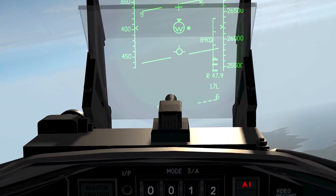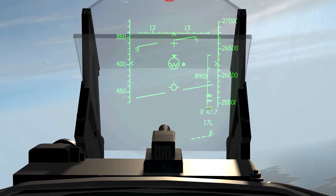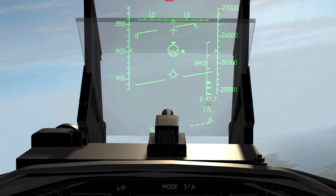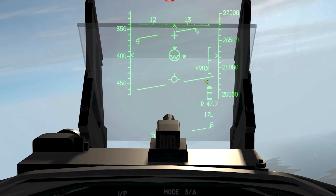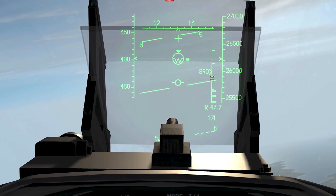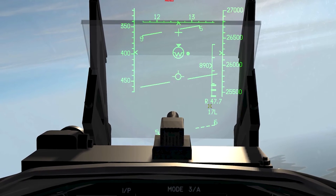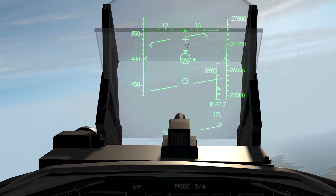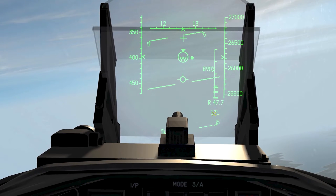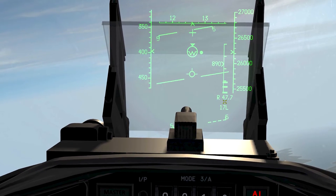Let me pause it here. Right now this is the dynamic launch zone, like in the F-16. Right here is the range — 47.7 miles. This is the closure rate between me and whatever I'm locked onto, so 890 knot closure rate. Right now it has an aspect of 17 Left, that means it's just about coming toward me, but I can see the left side of its aircraft from this angle, so it's a little bit to my left by about 10 degrees.